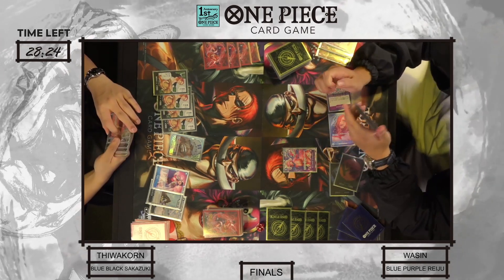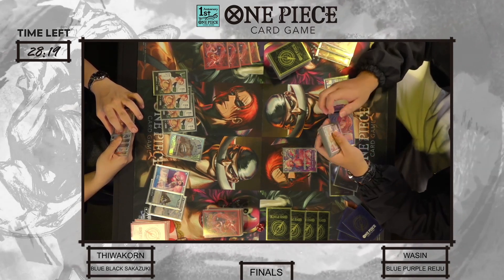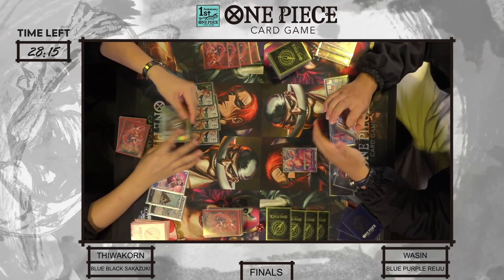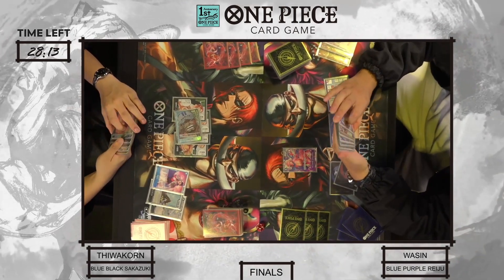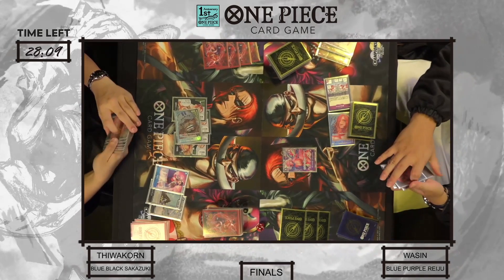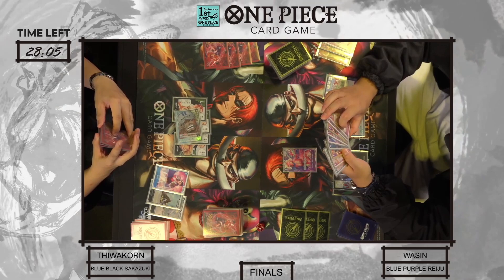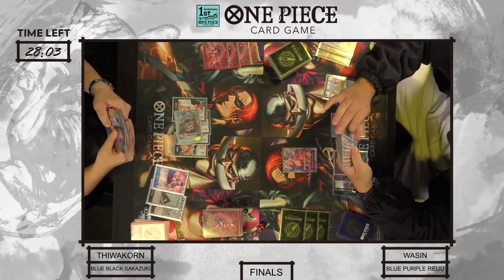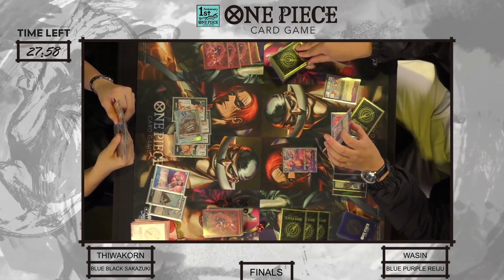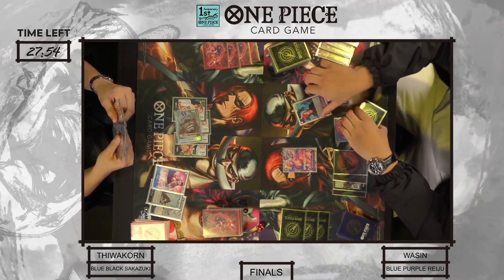Now it is Sakazuki's second turn. He uses leader effect, trashes a card, draws one. He is going to just swing nine at his opponent — the Raiju is going to take that, and Sakazuki passes. That is not a good sign for the Sakazuki to start things off, not being able to play something on 4-Dawn. No searches, no Borsellino, no Kuzan, nothing. And so now it is the Raiju's turn.